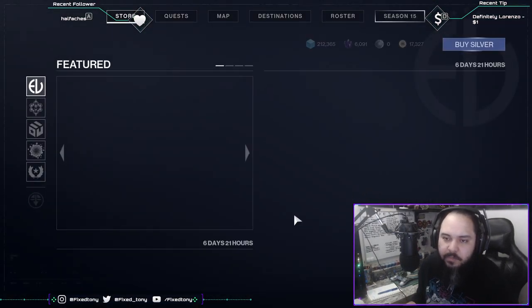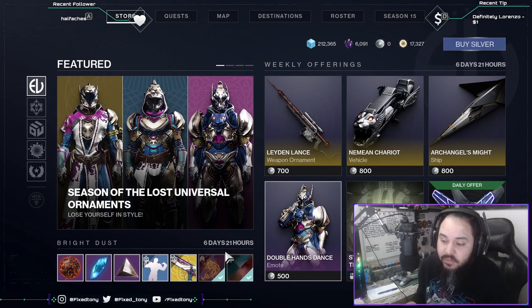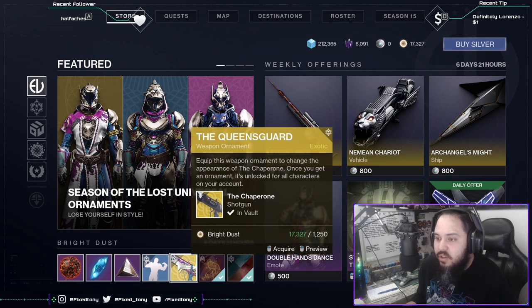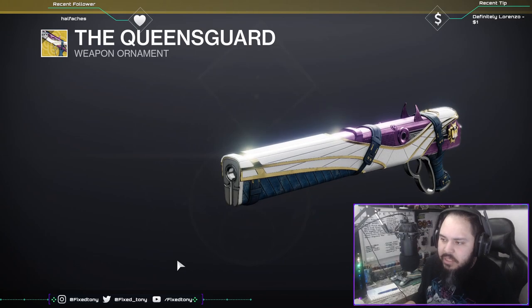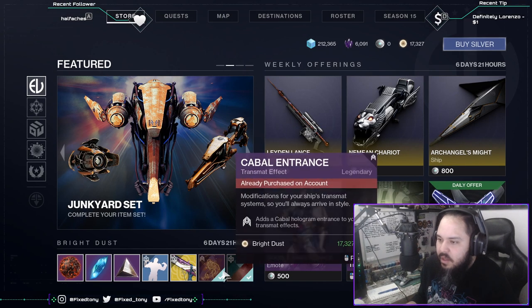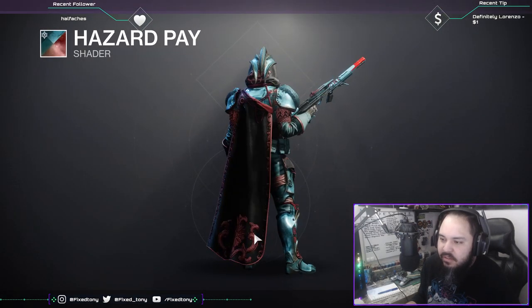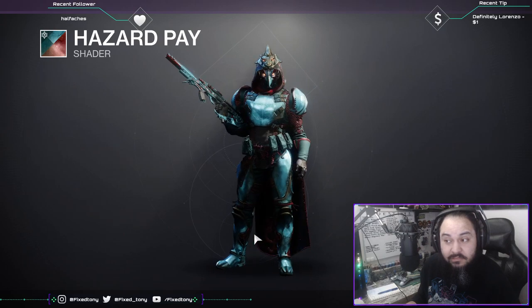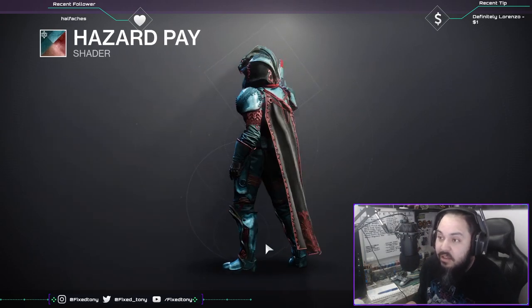Let's look at Eververse for this week. She has It's Over, The Queensguard — I'm not a big fan of this skin but it looks really cool, I just like the skin I already have. Also Cabal Entrance and Hazard Pay — that looks really good, I'm happy I got it, it's super cool.